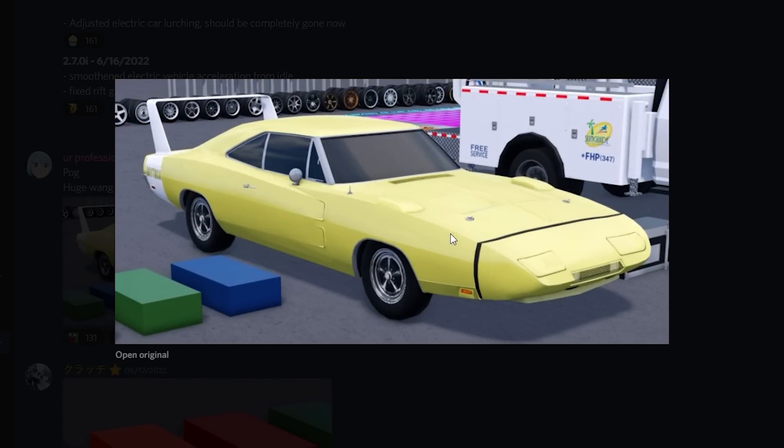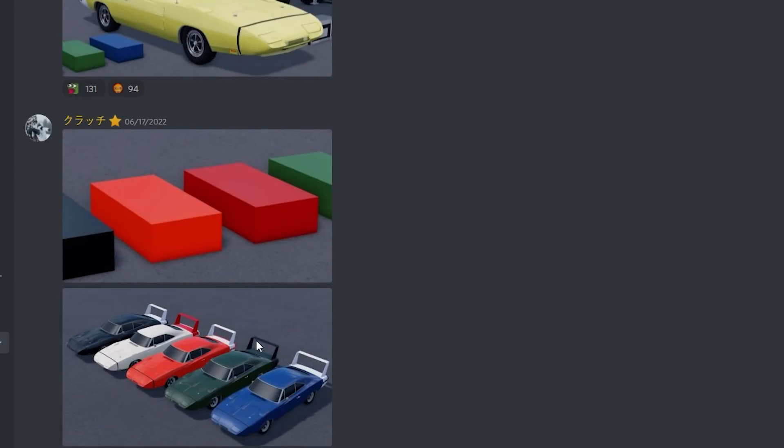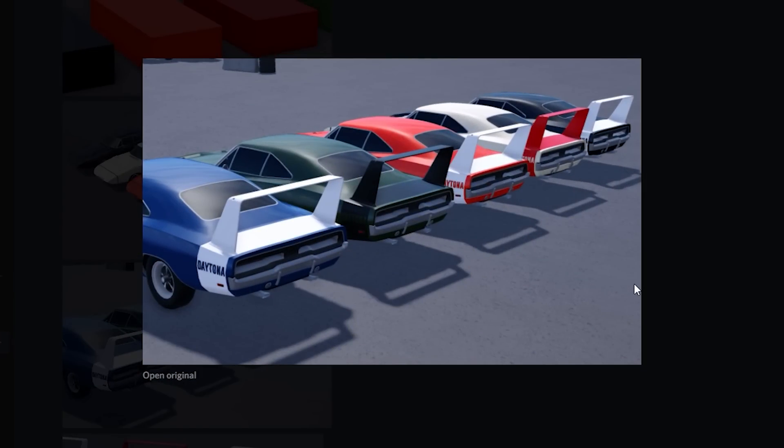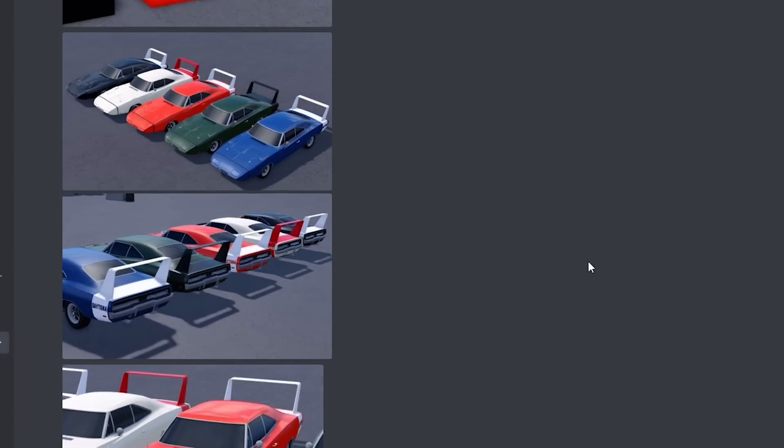We got the new Dodge Daytona in yellow — this looks sick. Take a look at the back, we've got the white wing on the rear, it looks so nice. Here are some of the colors for the car — they all look so sick. Looking at the green one and the white one, the wing color actually changes too. The green has a black wing instead of white like the blue one, and the white one has a red wing. That is so cool. Here's what they look like from the rear — looks amazing.